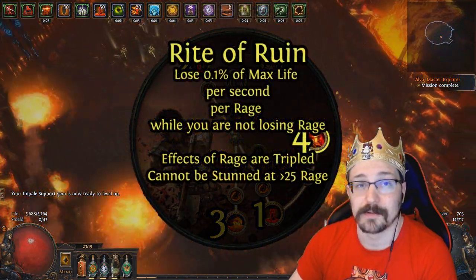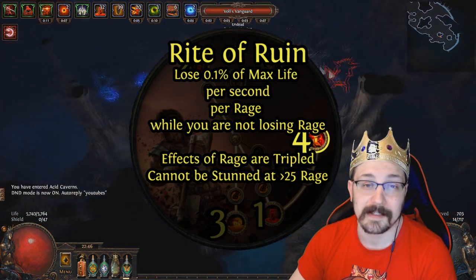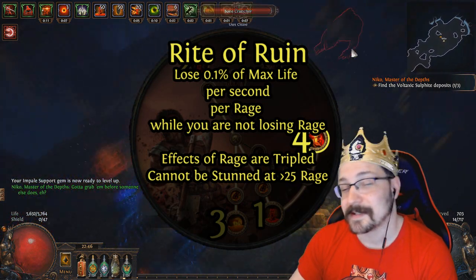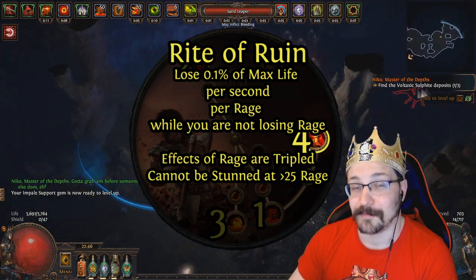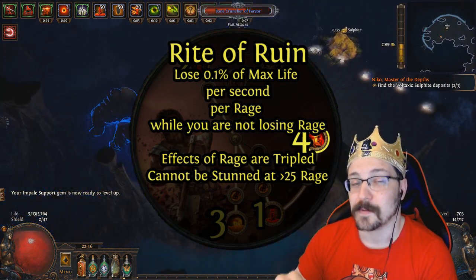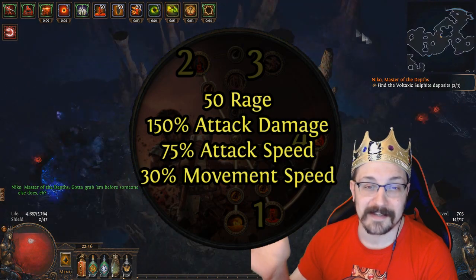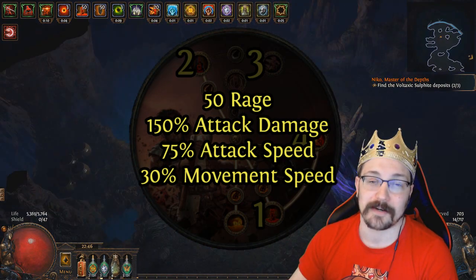Lastly, Rite of Ruin makes it so you lose life based on how much rage you have — up to 5% per second — but only while you haven't lost rage recently. If you use the Berserk skill you'll stop taking damage from this. You also cannot be stunned while you have 25 rage, and all effects of rage are tripled. The triple rage effect is really amazing — it gives 150% increased physical damage with attacks, 75% attack speed, and 30% movement speed. I recommend getting this last because the rage degeneration can be significant especially when also using Blood Rage, and you want some regeneration on the tree before taking this.